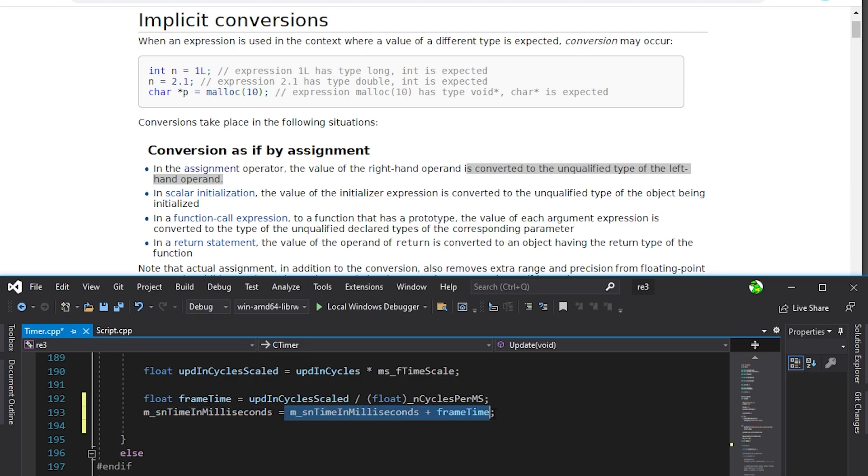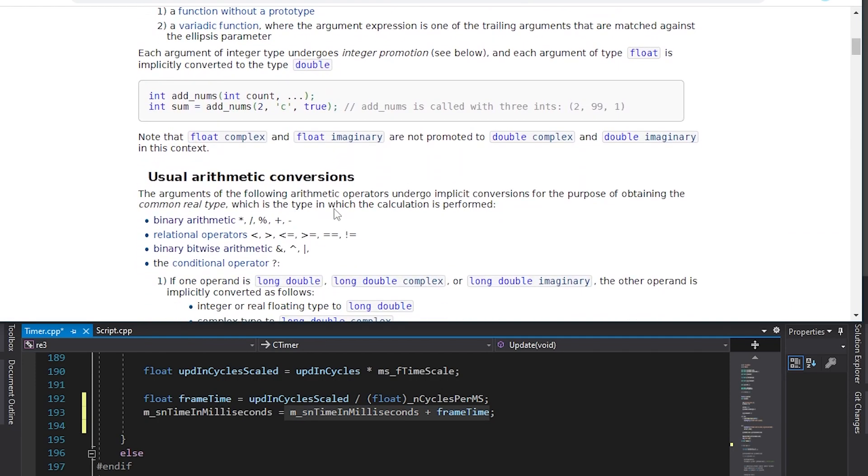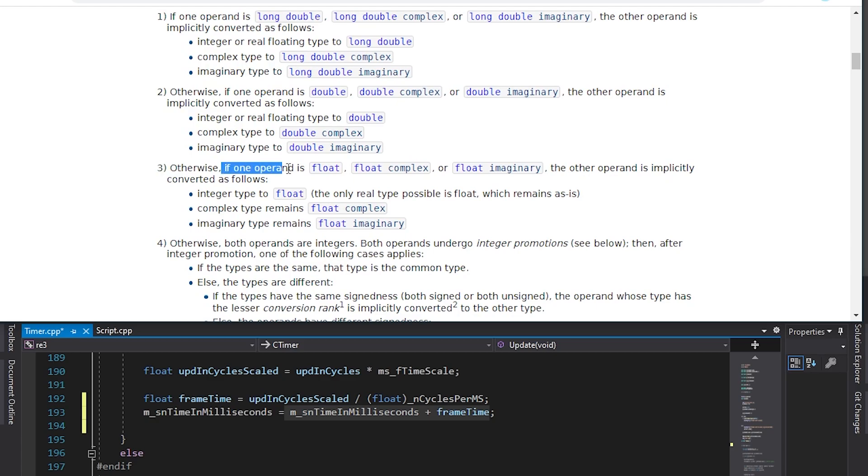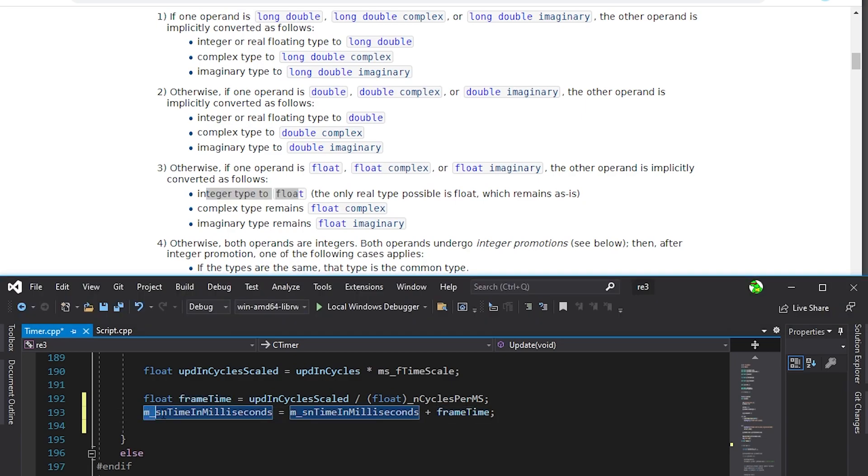For what we actually get on the right-hand side we need arithmetic conversions, specifically rule number three: otherwise, if one operand is float — and we have float here as frame time — the other operand is implicitly converted as follows: integer type to float. So now we finally understand what's going on. When the program executes this line, first it converts our integer to a float, then it adds the two floats together, and then we get a float which is converted back to an integer.